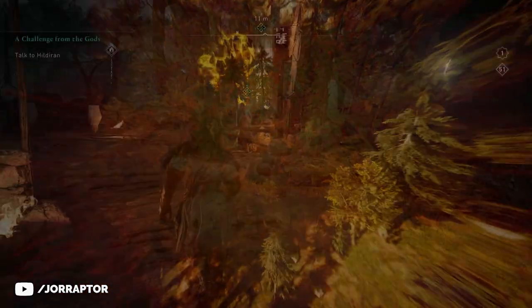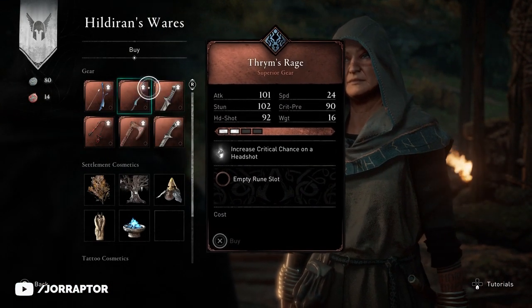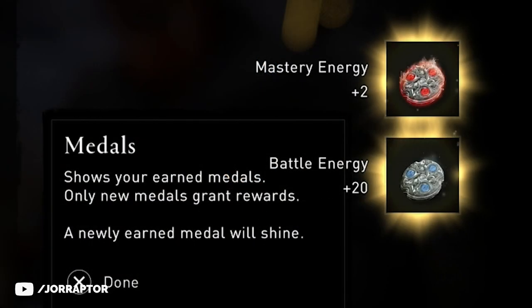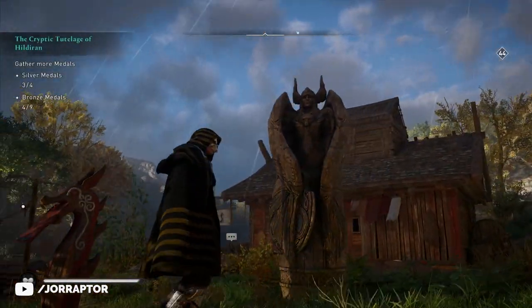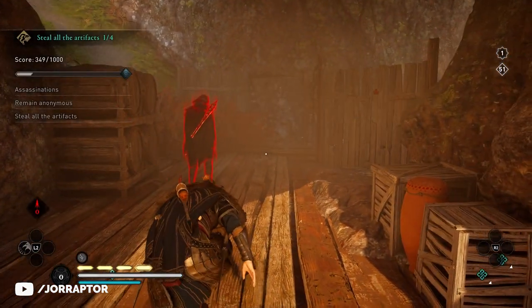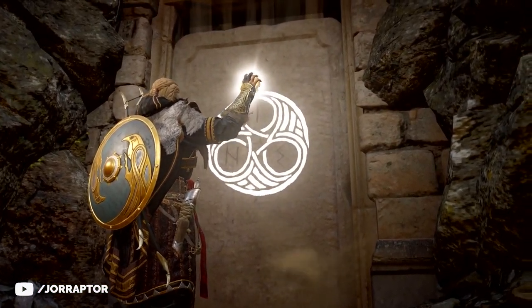After doing these mastery challenges you can return to the settlement and see the new items that Hilderun has for sale: six new weapons, five settlement items, and four tattoos. By getting medals from these challenges you earn energy, which you can then exchange for these items. There are 15 challenges in total, which is quite a lot. And we also have that mysterious door — like, what is behind that — so when we know more I'll let you know.